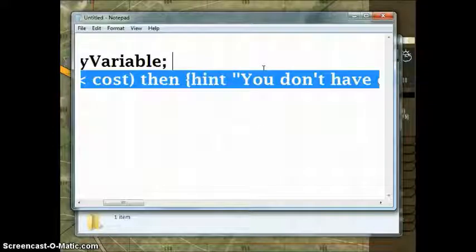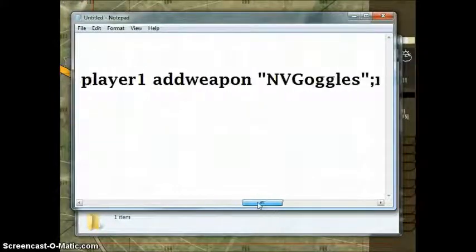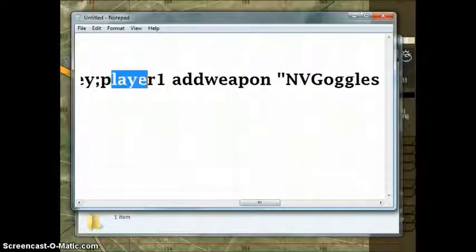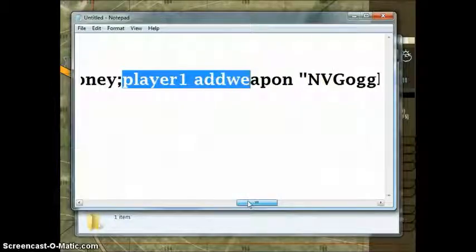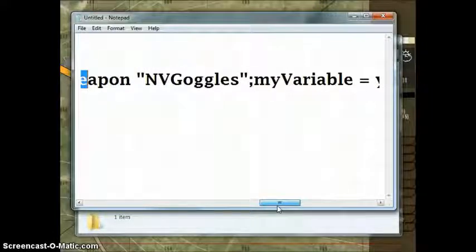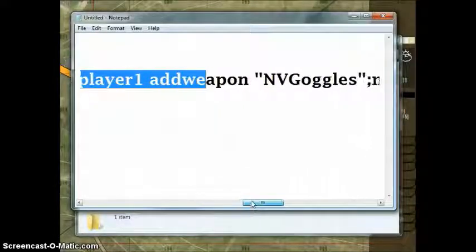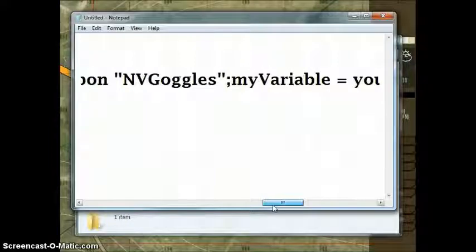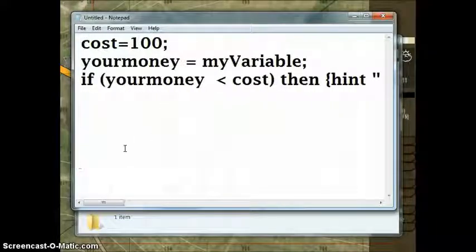And then the little code here in the description will hint your money. And right here we have an action if the player does have enough money. So this will pretty much take the player's money away and give them what they got. We have player addWeapon NVGoggles — and then that's it. That part just gives them night vision goggles if they have enough money. And myVariable equals your money — that's just a check. I will add this code in the description, so let's go on to the next part.